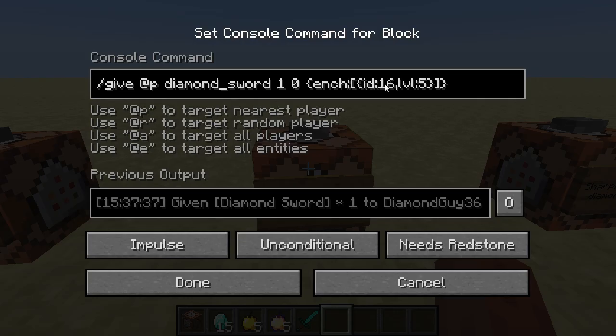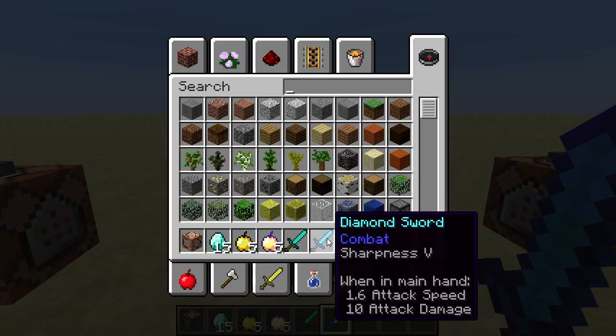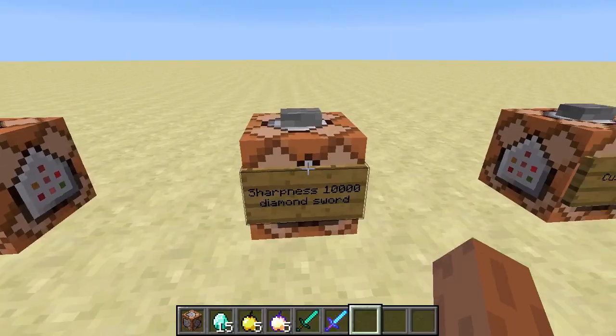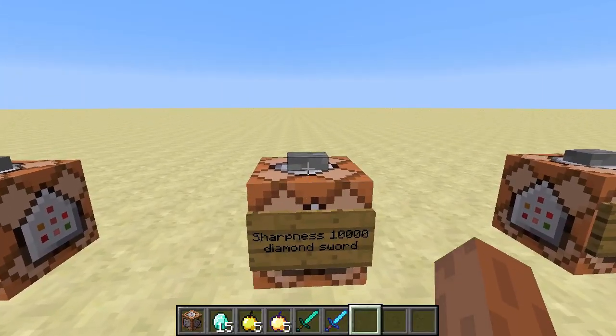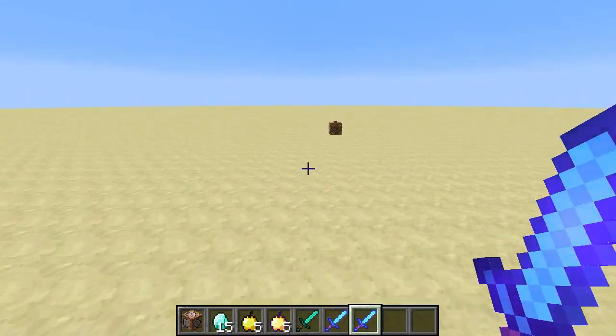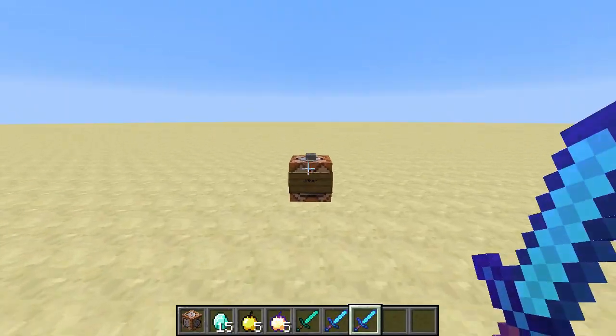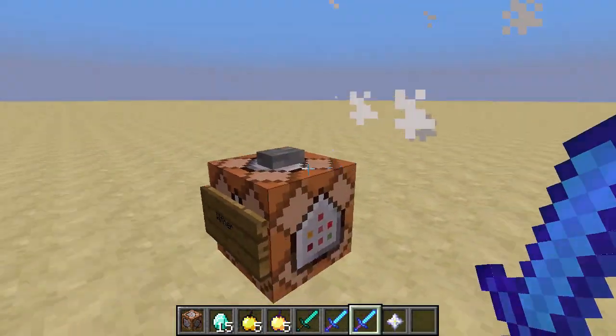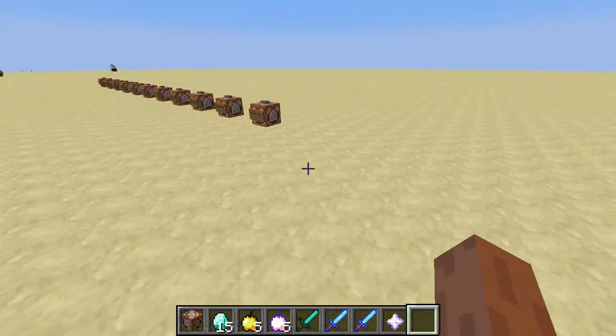Then we have ID, colon — 16 is the enchantment ID for sharpness — and LVL, colon — 5 is the level of that enchantment. Now if we hit the button, you'll see we get a Sharpness 5 sword. We can use this to get some pretty crazy enchantments — Sharpness 10,000. If we go over here and summon in a wither, you'll see it's a one-hit kill on pretty much anything, because it does a lot of damage.